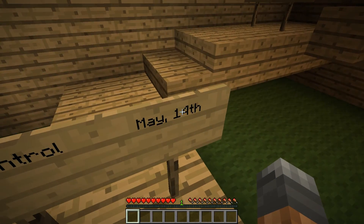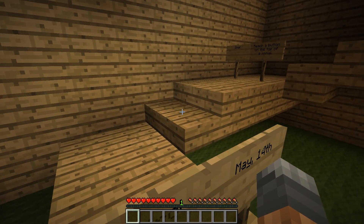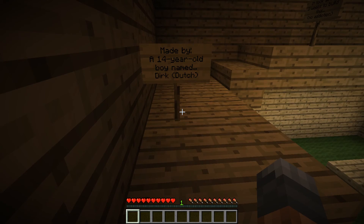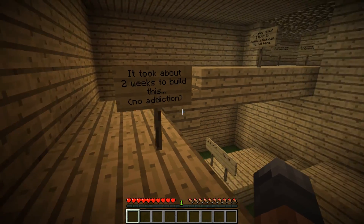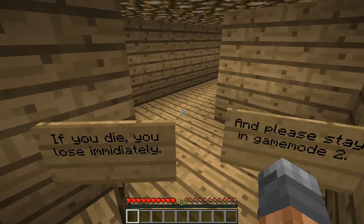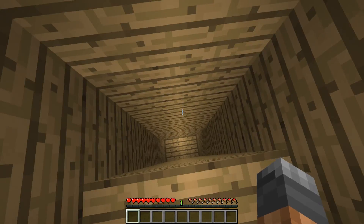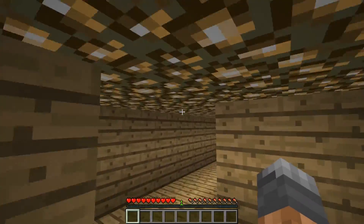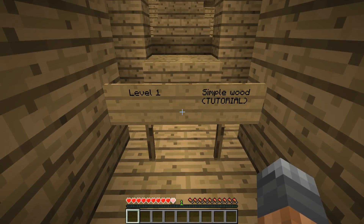So let's look at this. Spiral Control, May 14th. It's been a while - more than two weeks ago. Maybe it was posted somewhere else and I missed it. Goal: reach the button at the top of the spiral. Made by a 14-year-old boy named Dirk - Dutch, yeah. It took about two weeks to build this. It takes about one hour to complete. If you die, you lose immediately. Please stay in game mode 2. There may be some bugs - that's always the case. Have fun! Simple wood tutorial.